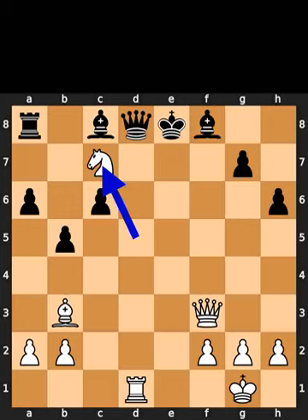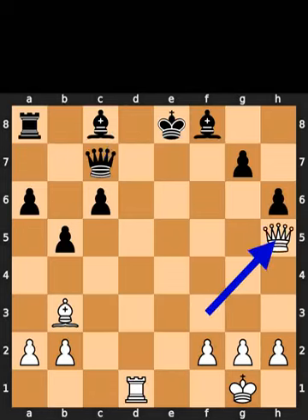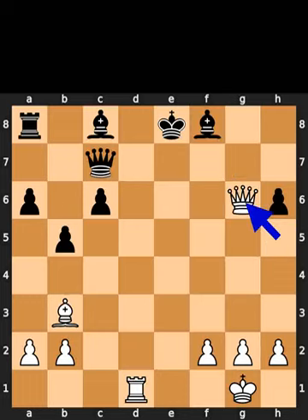White plays knight to c7. Check. Black takes the knight on c7 using the queen. White plays queen to h5. Check. Black plays pawn to g6. White takes the pawn on g6 using the queen with check.